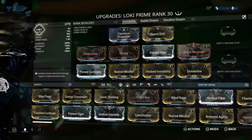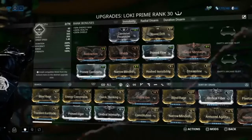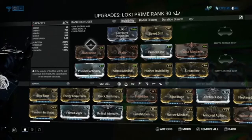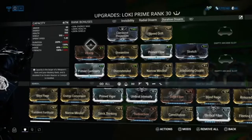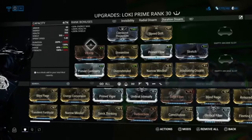Loki Prime's invisibility for this is awesome — nobody's going to be paying attention to you, and that really makes the difference in close-range areas when you're watching out for clouds. You won't get attacked and knocked down, and you'll be able to see and reach clouds before they hit the siphon. I mainly use the invisibility build, which gives as long an invisibility as possible. For floods, especially mobile defense, I use a duration disarm build so I can radial disarm all enemies, stay invisible, and take out the kuva siphon.